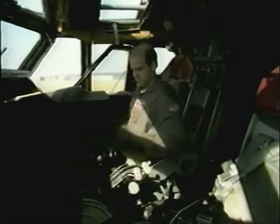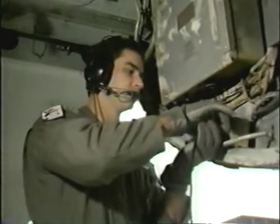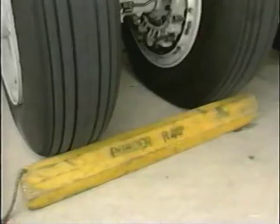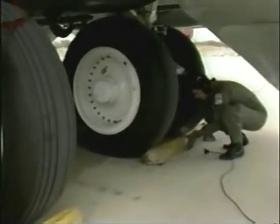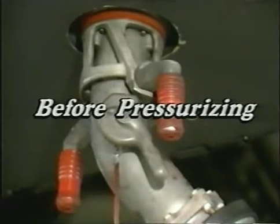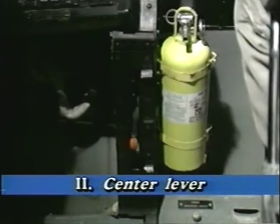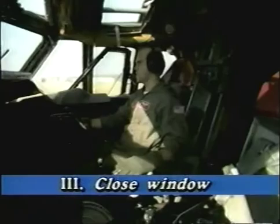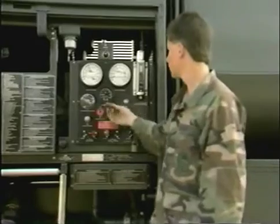Apply external power to the aircraft, then connect the interphone. At no time during refueling will it be disconnected, due to the possibility of generating a spark. The refueling supervisor can connect to the interphone panel in the forward wheel well or use the instructor navigator's cord. Once the brakes are set, you'll need to reposition the chocks about 2 inches from the main landing gear tires to allow for expansion during refueling. Before pressurizing the refueling hose, ensure all crew members ground themselves, the main refuel valve emergency control lever in the defense department is centered, and the pilots' and co-pilot's sliding windows are closed.